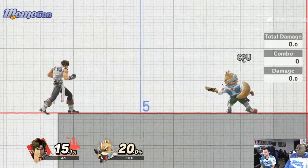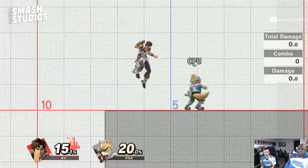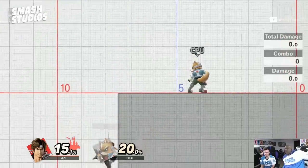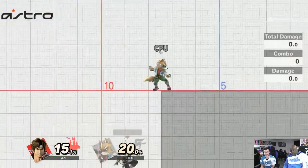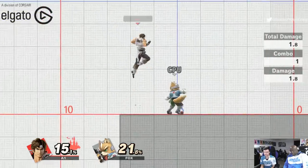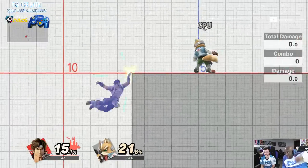Air dodge — the Belmonts have a pretty standard air dodge, with invincibility around frame three or four. Directional air dodge is worse, just like everyone else's. The standard air dodge has more mix-up frames and isn't as laggy, while the directional air dodge causes you to fall further, which hurts recovery.